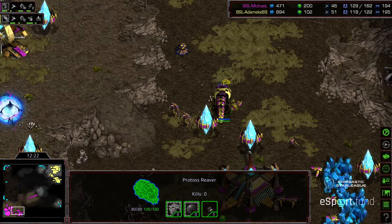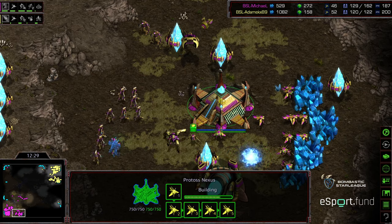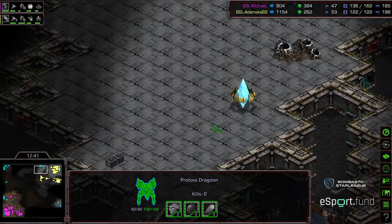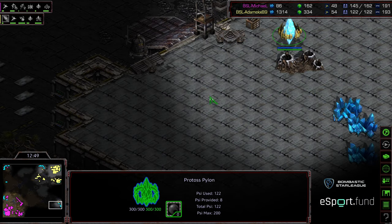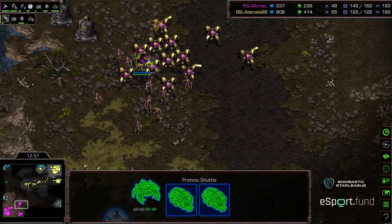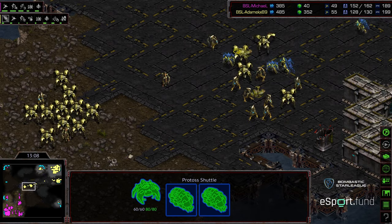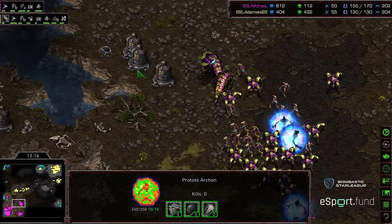Michael with a bit of a supply lead, now scooping up those reavers. Keep in mind he doesn't have shuttle speed. Putting a photon cannon in his natural — he doesn't have zealot leg speed just yet, that should warp in momentarily. He has an archon, which can kind of push those out. If Michael moves right now he actually might be able to catch Adame out of position. Adame's moving out towards that third, looking to group in the in-between space. Both players lacking a lot of vision here. Adame now actually moving out just as Michael's doing the same. If he can catch that shuttle and land some beautiful storms, that could be the difference — the high templar are very, very slow though.